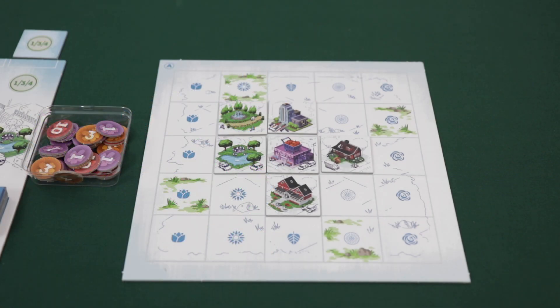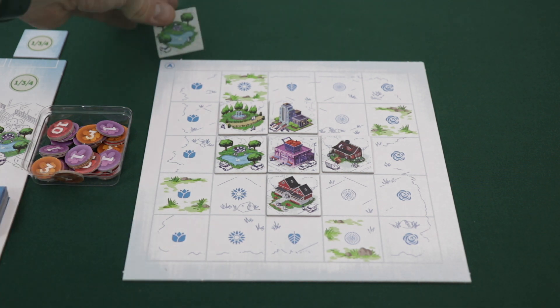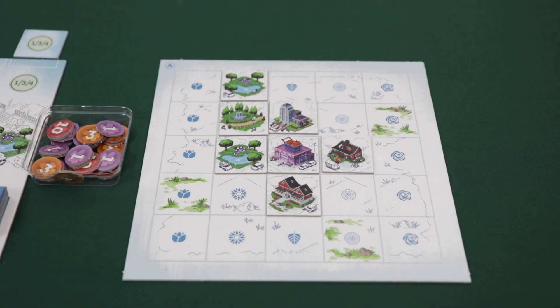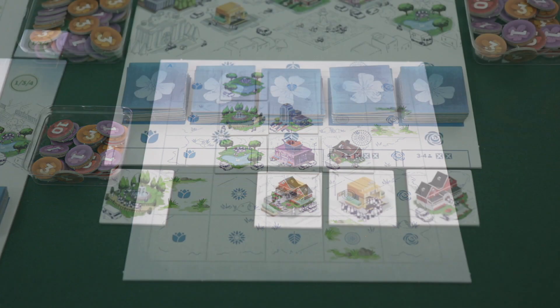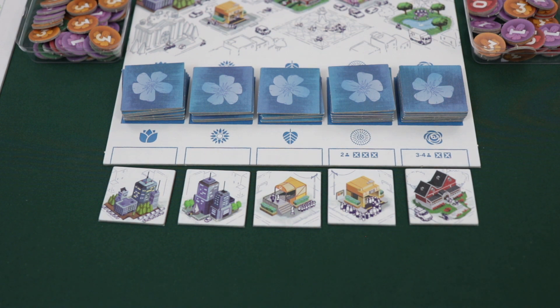Now that we've looked at how each building type scores, let's discuss bonus actions. On each player's town board, there are squares known as blooming squares, indicated by the green foliage in the artwork. When a player places a tile on a blooming square, they unlock a bonus action. The player can either double the amount of victory points they normally would score, or take an additional turn immediately. If a player takes an additional turn, they don't refill the market until both turns are over, then they refill both market spaces. A player can never use the same bonus action twice in a single turn — so if you take an additional turn, you can't trigger another bonus to take a third turn.